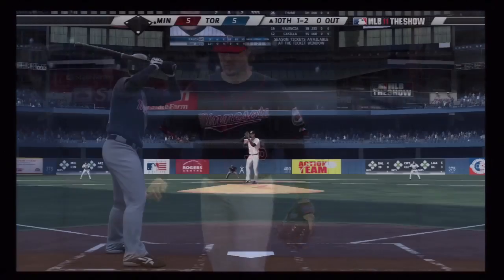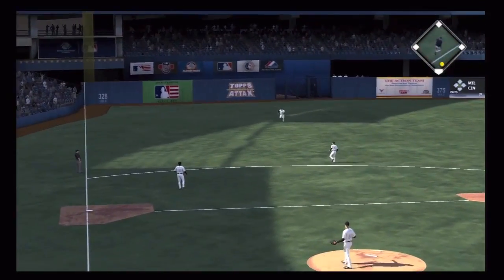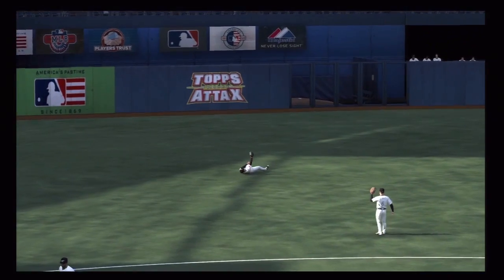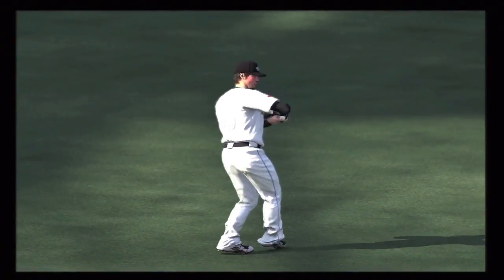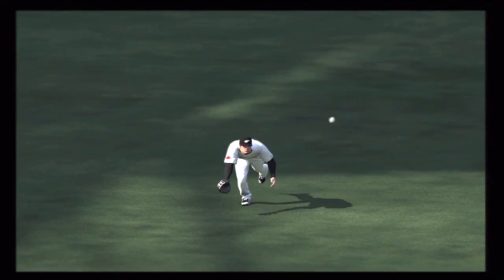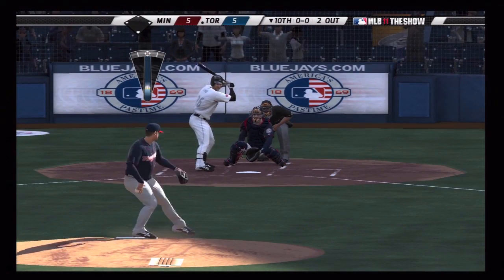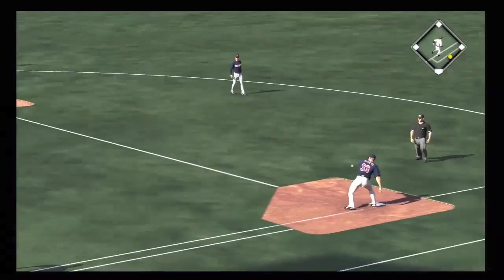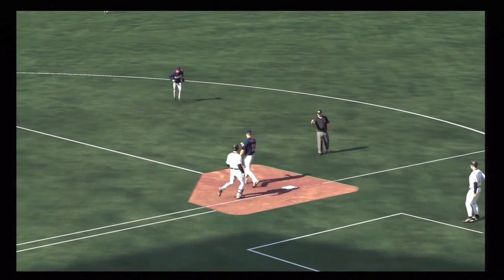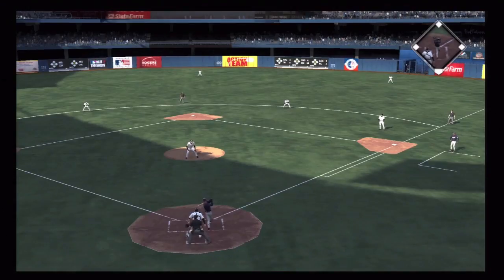That'll happen from time to time. Coming into the tenth, there's a web gem right off the bat — Snyder makes a great diving catch, robbing the Twins of a hit. On to the bottom of the tenth and Matt Capps is in now. Lucky for me, I basically have two closers on the roster — Nathan and Capps. After hosing Nathan, Capps gets into the game and settles things down.